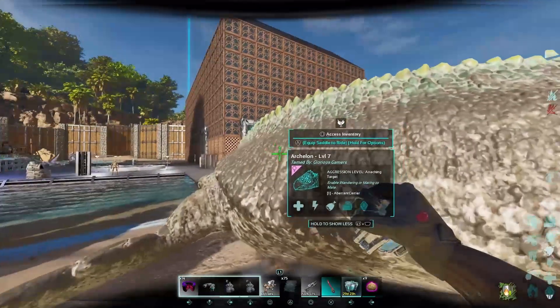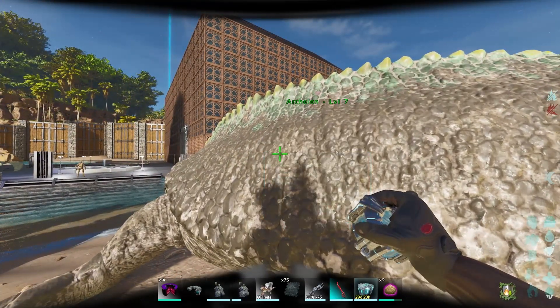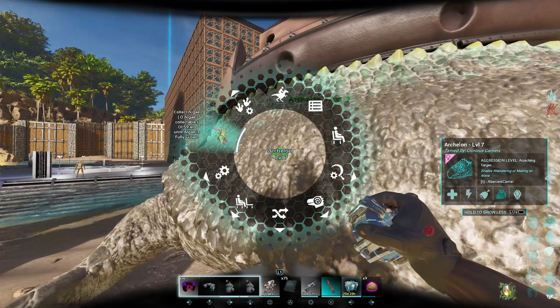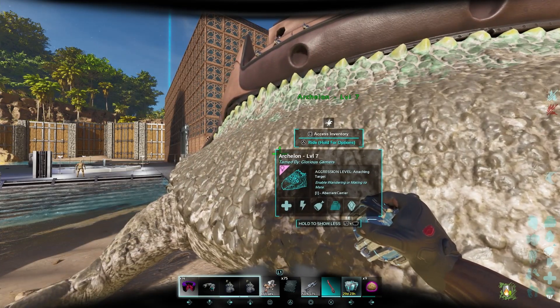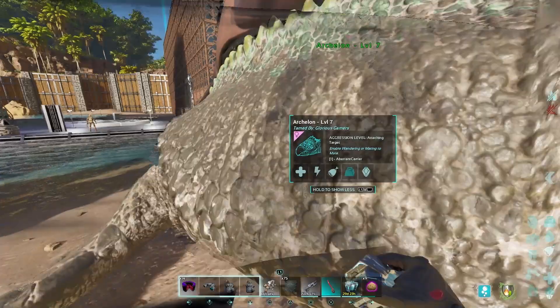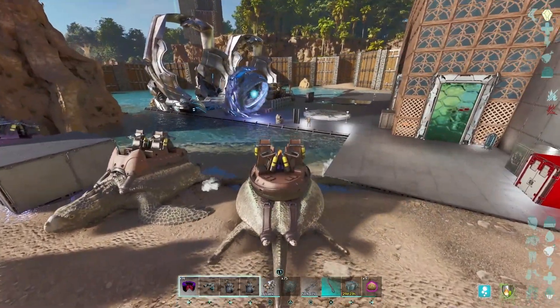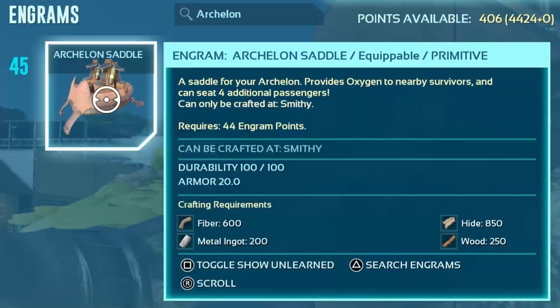This can be accelerated if you are in the water — the time is reduced by half. So on land it's about two hours, but if you leave them in water they will produce algae way faster. And just before I forget, the saddle is unlocked at level 45. It requires 600 fiber, 200 metal ingots, 850 hide, and 250 wood.